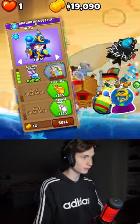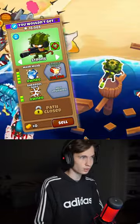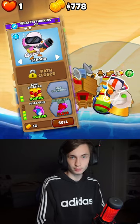Place a wizard next to the bomb and upgrade to arcane spike with monkey sense, then upgrade to the archmage. Upgrade your sniper all the way to maim moab and add a 0-2-3 glue gunner above your bomb.